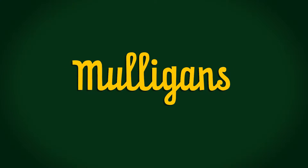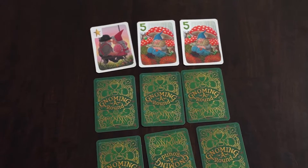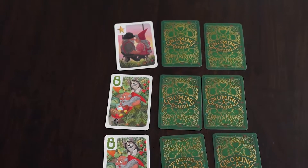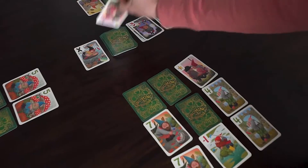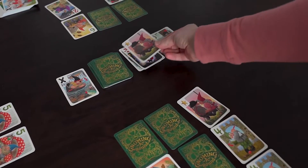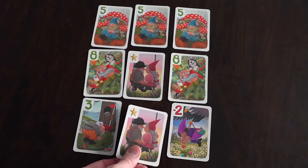Mulligans are wilds that carry a value of 0. They can be used in place of any positive value needed to complete a row or column of 3 cards. They can even count as two different values to complete a row and a column. You can only keep one mulligan each round — if you draw or reveal a second one, you must discard it. Mulligans revealed after the round ends are the exception.